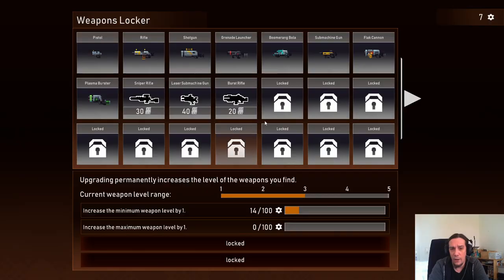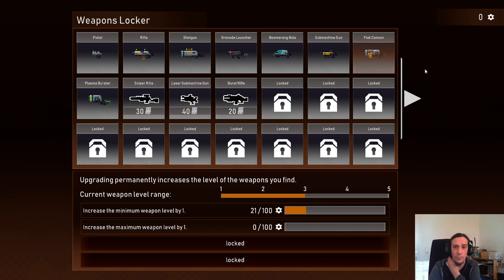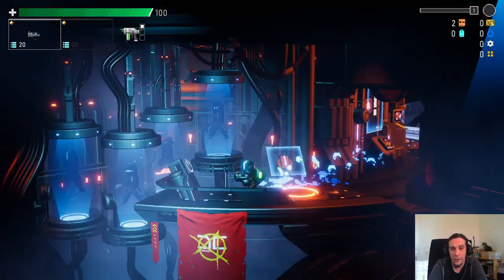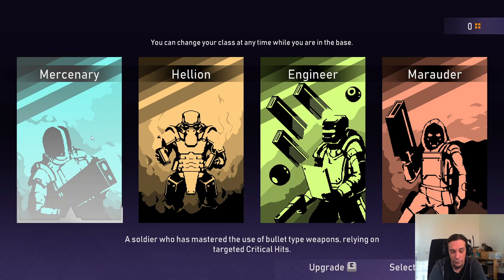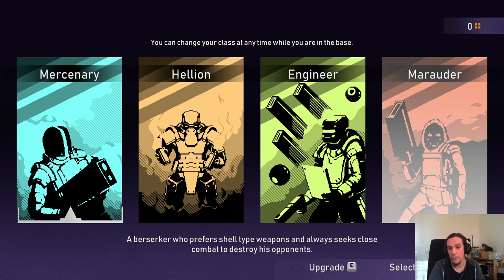There's also a weapon rack where you can upgrade your weapon shelf using cog wheels. You can unlock a big assortment of weapons — these are your starter weapons and tons of new things, starting as blueprints that you'll need to fully unlock. After completing missions — which could also be called achievements — you gain extra currencies. Once you've done that, you unlock the class system. There are four playable classes: Mercenary, Hellion, Engineer, and Marauder. Mercenary is good for crits and bullet weapons, Engineer handles turrets and drones, and Marauder is the shotgun-type class.